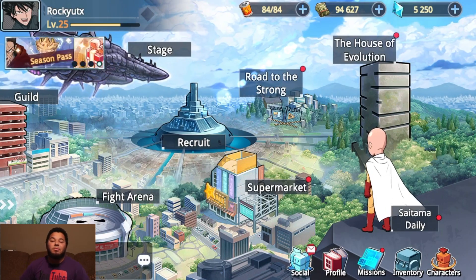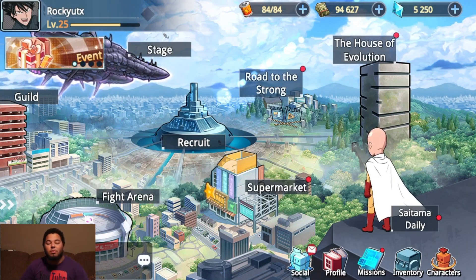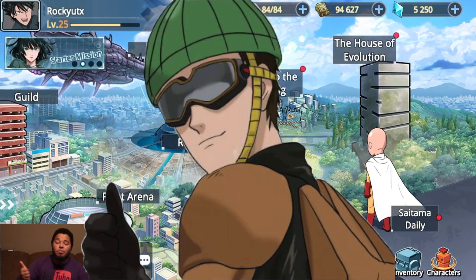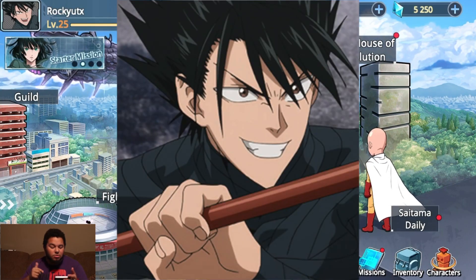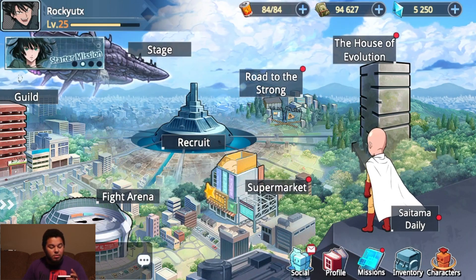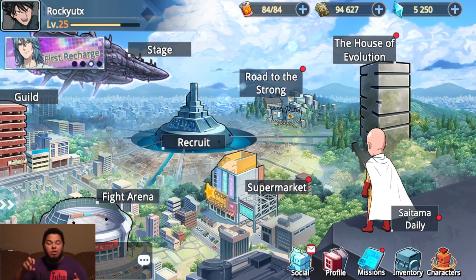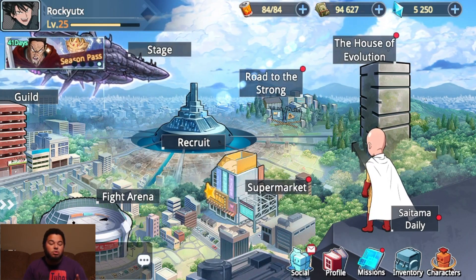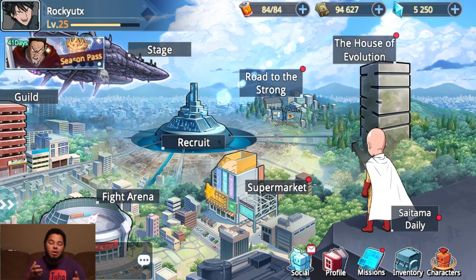What's up guys, it's Rocky here. Welcome back to Game With Cons. Today we have One Punch Man: Road to Hero, and we are going to take our time to try to get Moomin Rider and Stinger — they're my two top favorite characters right now. We're going to start off with some simple base characters, get them focused on and maxed out, to show you what you can do with characters given to you at the beginning of the game.